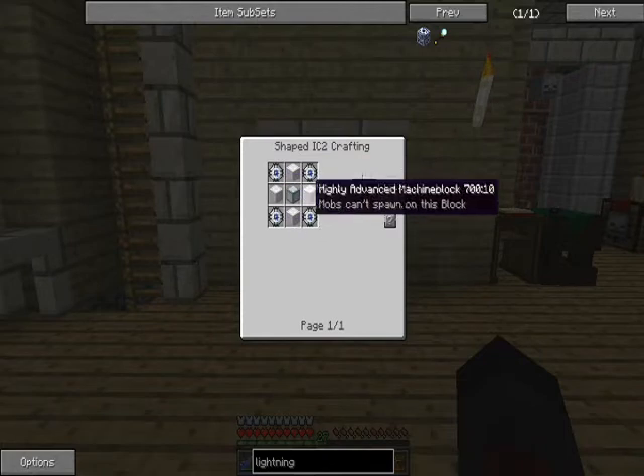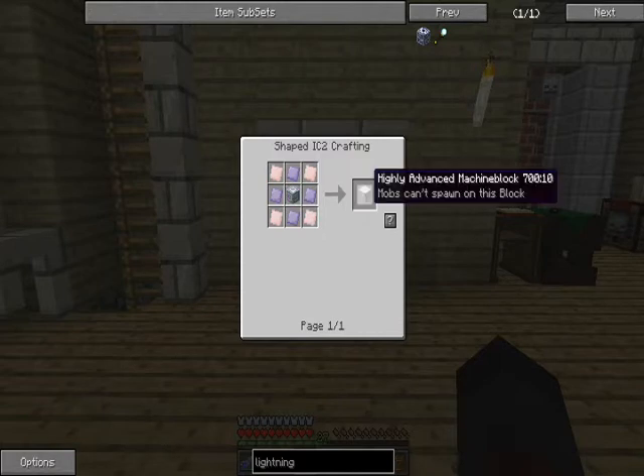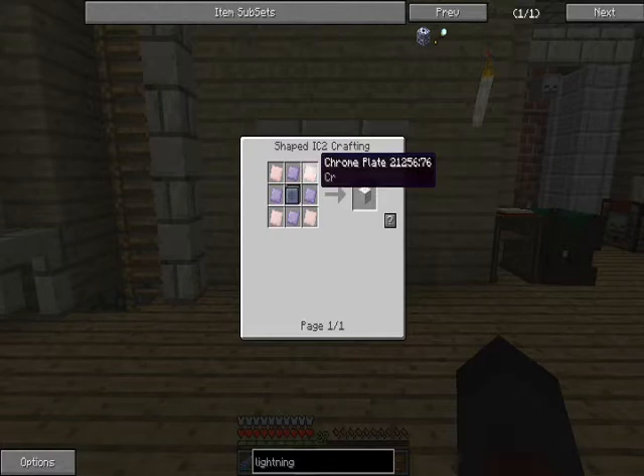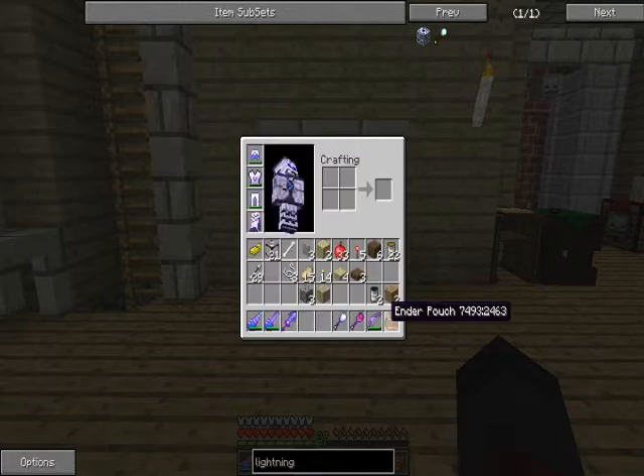I've already got a super condensator, which means I need four highly advanced machine blocks. But the highly advanced machine block recipe just changed - it's not titanium and chrome anymore, it's chrome plates and titanium plates, which means yet another extra step. Why would you just add another step, Greg Tech?